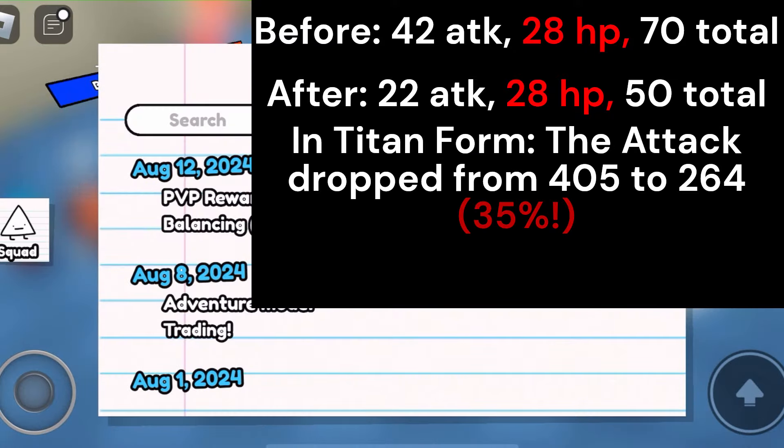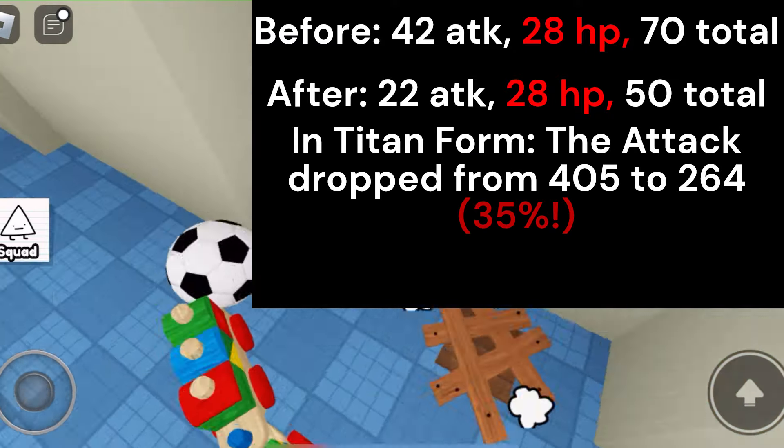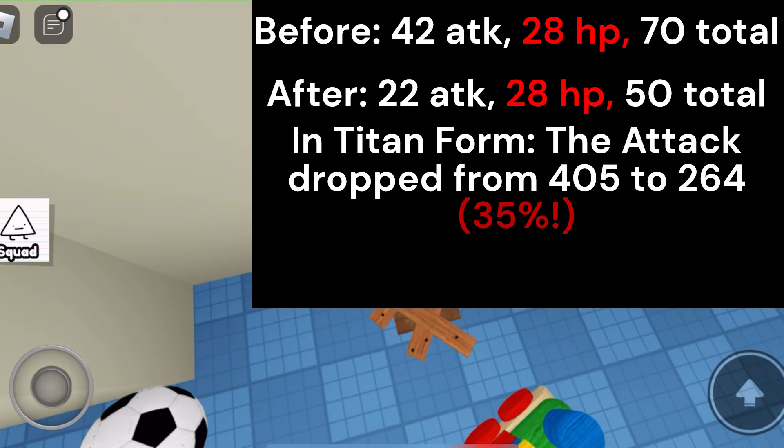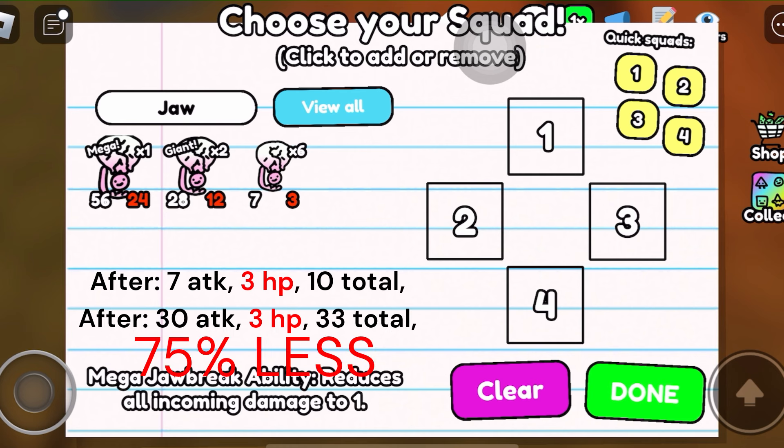This doesn't sound bad until you realize that the attack has dropped from 405 to 264. Losing 141 attack is a major nerf. And the other doodle, Jawbreak, now has 7 attack and 3 health. But before, it had 30 attack and 3 health. This doesn't hurt Jawbreak's gimmick, but the decreased amount of damage makes it less powerful.